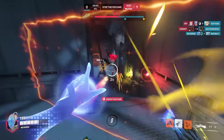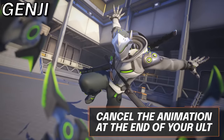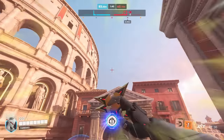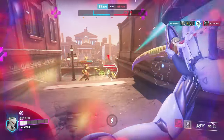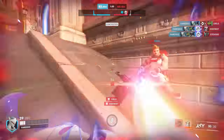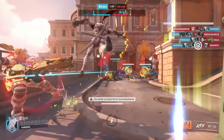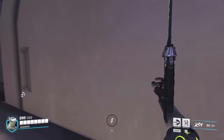For Genji, Dragonblade is an extremely high skill ceiling ultimate, and the best tip we can give for it is a seemingly small but very significant one: cancelling the animation at the end of it. At the end of your Dragonblade, the animation of putting away the blade makes it so you cannot deflect, dash, or do any damage — but this can actually be cancelled by a short wall climb.